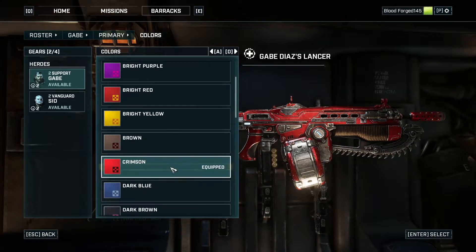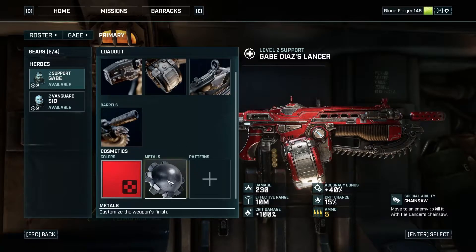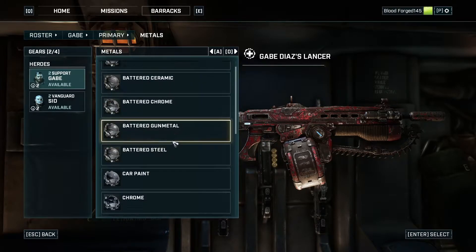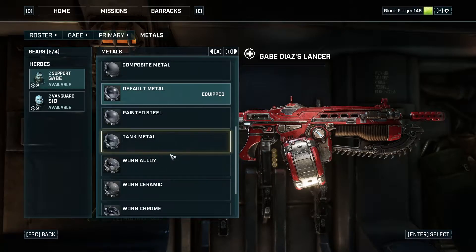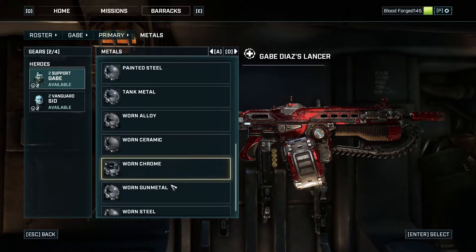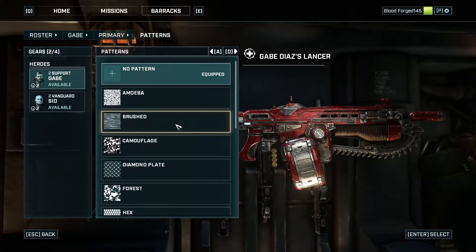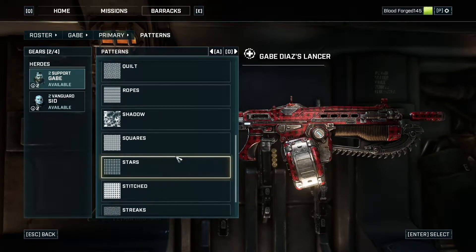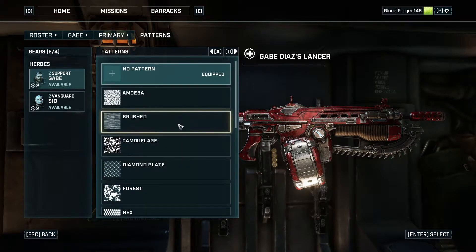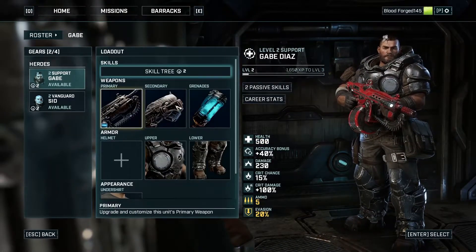Colors — cosmetic. Is there a crimson? There's a crimson, ladies and gentlemen. We have the main character — I gotta customize this guy a little bit. Pattern: the rustic look is awesome, chrome, painted steel, tank metal — I love the tank metal look. Got camouflage, forest hex, quill rope shadow. I think I'm gonna go with the base wood for now, just to show up more of that crimson there. Got a little customization, so there's that.